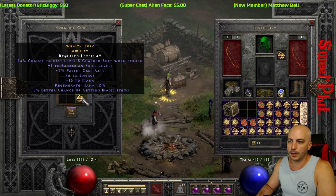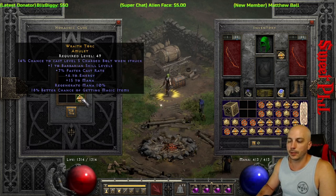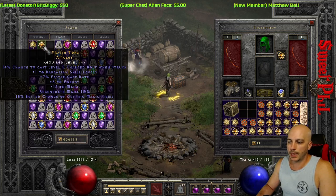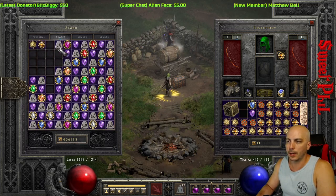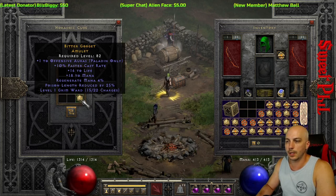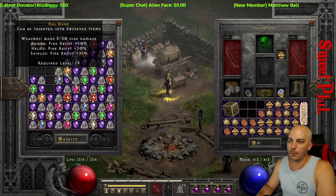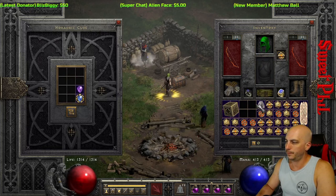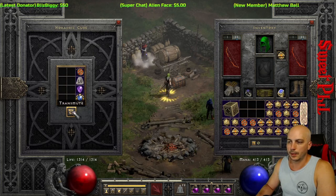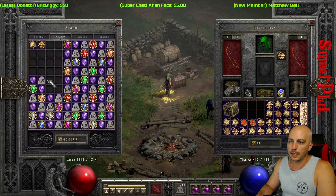One to barb with FCR and magic find — if it had two that'd be like a classic one for the pit circuit, but we'll hang on to it for now. Best we got so far because this is the first crafting I've done on single player at all. Offensive auras — nope, we'll toss that out. Got masteries, 10 all res — nope, not on that one either.